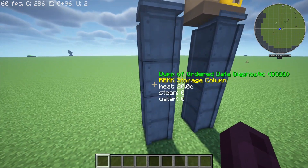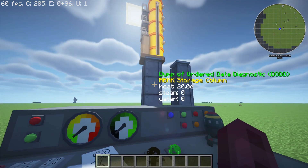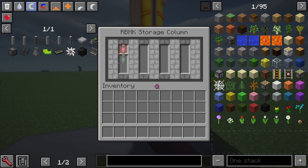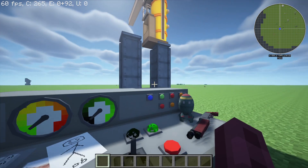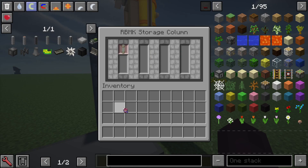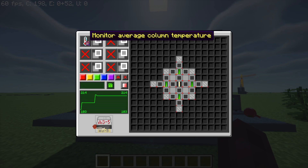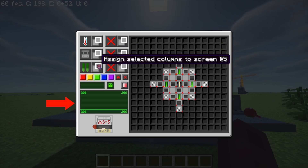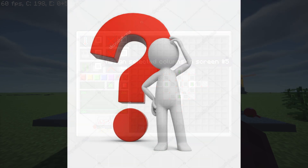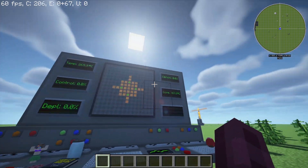The RBMK storage column is a storage column for fuel rods. You can either place in rods yourself, or use the crane console — connected just like the normal console — and control it with the arrow and enter keys. The console lets you scroll through what value you want displayed by clicking the left box and setting it to display the selected columns. There's also a flux graph in the bottom left, displaying your highest and lowest flux — or amount of neutrons — in a specific time frame.